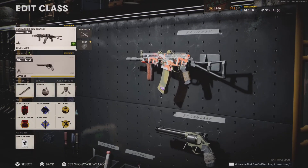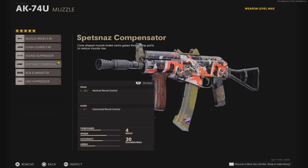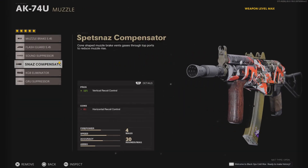Here is the AK-74U class that all the pros use, like Optic, Scump, and Phase Simp. For the muzzle, we got the Spetsnaz compensator — helps with recoil control vertically. You get a little bit of horizontal recoil control as a con, but it's only 8%. My rule is if it's over double digits, then you gotta ditch it. So 8% is actually not that bad.